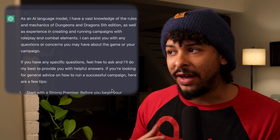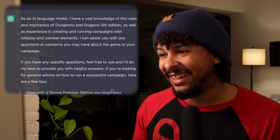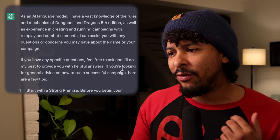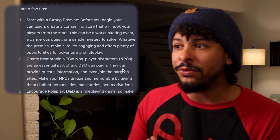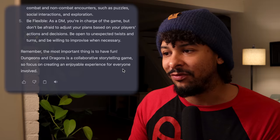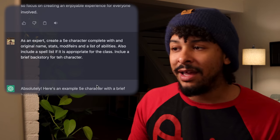It responds: 'As an AI model I have a vast knowledge of rules and mechanics of Dungeons and Dragons fifth edition as well as experience in creating and running campaigns with roleplay and combat elements. I will assist you with any questions or concerns you have about the game.' From there it gives me some DM tips — start with a strong premise, create memorable NPCs, encourage roleplay, balance combat, be flexible — but that's not what I'm looking for.